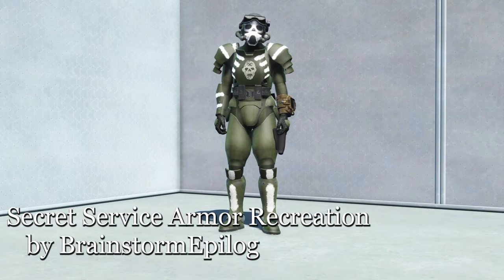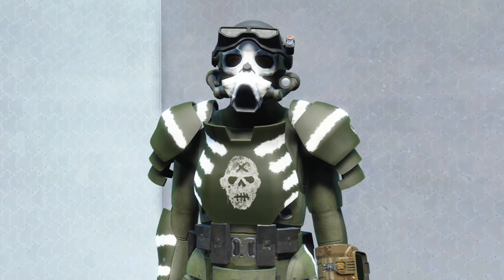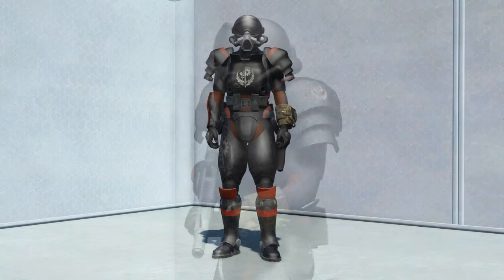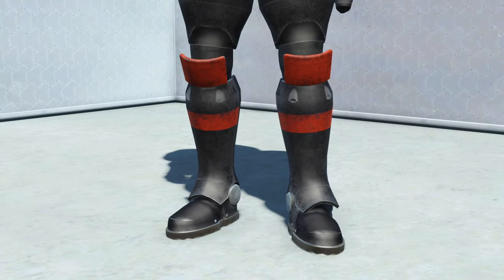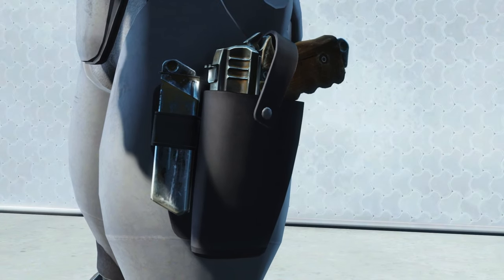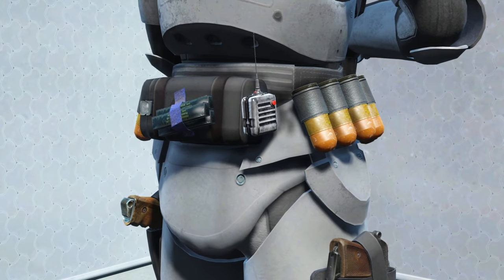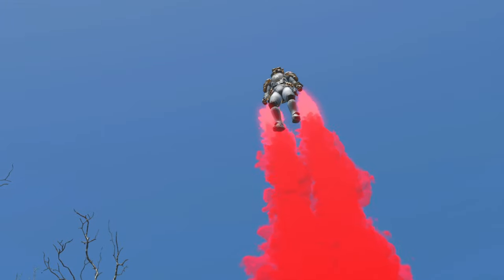For our armor, we have Secret Service Armor Recreation by Brainstorm Epilogue. This takes the Fallout 76 Secret Service Armor and brings it to Fallout 4. There is a ton of mods for each of the parts. For the helmet, there's Recon Goggles and Night Vision, and you can have the visor up or down. For the chest, you have a Carrier version with extra pockets, an Assault version that favors rifles, CQB, and Demolitionist. For the legs, you have a bunch of holsters so you can look good while running around. You've also got a number of texture changes and decals for all body parts. There's also a jetpack you can add on, so you can fly around.